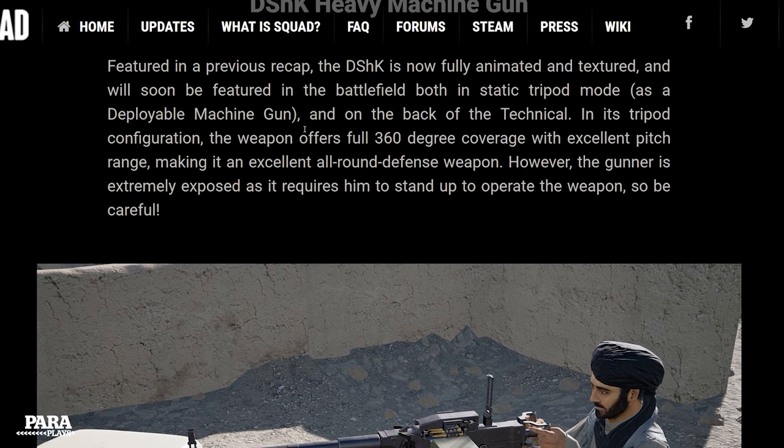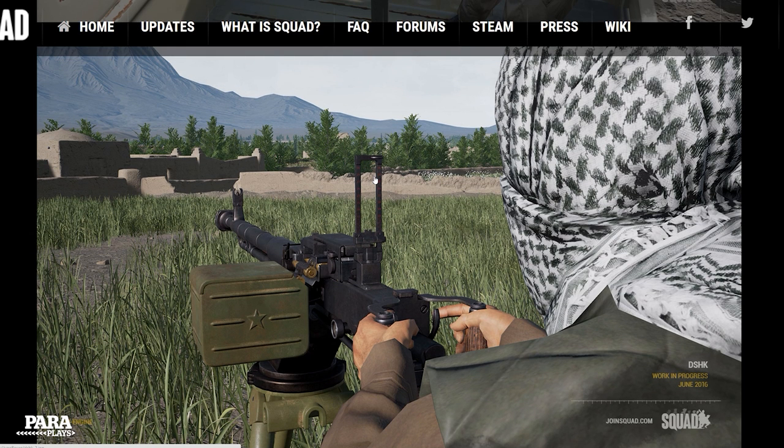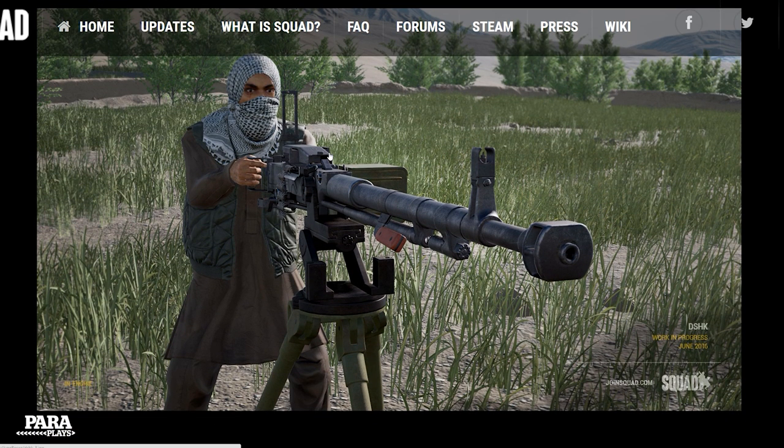We've also got the DShK heavy machine gun, which offers 360-degree coverage — great because the current 50 cals are limited in arc of fire. You could do a quick drive blitz, get out, and use it, or place the technical on a hilltop and use it over the brow of the hill. Mounting the tripod behind walls gives you concealment from trees. Another thing for infantry to worry about.